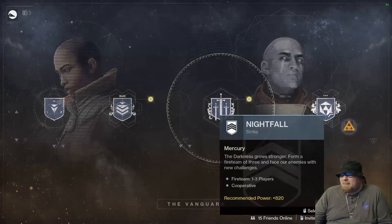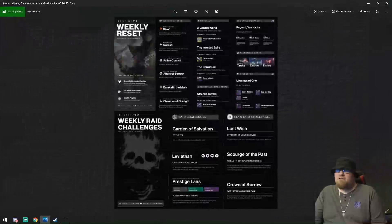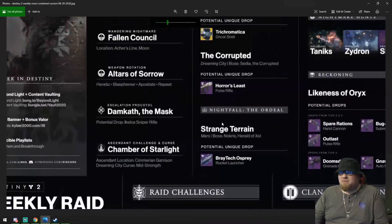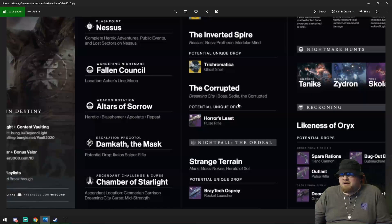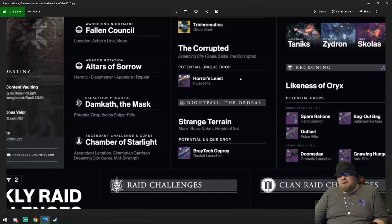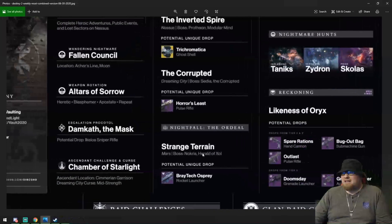Your nightfalls for the week are Garden World, the Inverted Spire, and the Corrupted. Let's pull up the graphic here courtesy of Kyverse Corner to go a bit more in depth. Garden World gives you a chance at the Universal Wave Function ship, the Inverted Spire gives a chance at the Trichomatica ghost shell, the Corrupted gives a chance at the Horror's Least pulse rifle, and Nightfall the Ordeal gives you a chance at the Braytech Osprey rocket launcher.